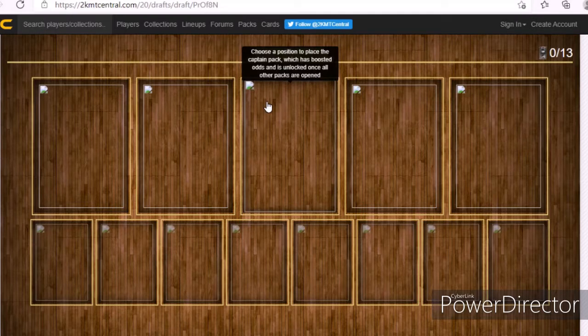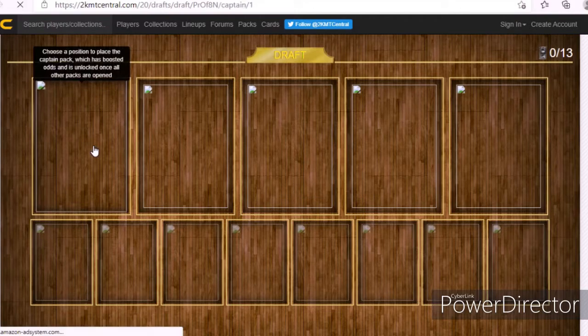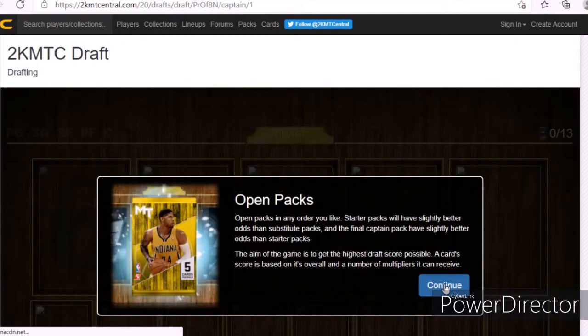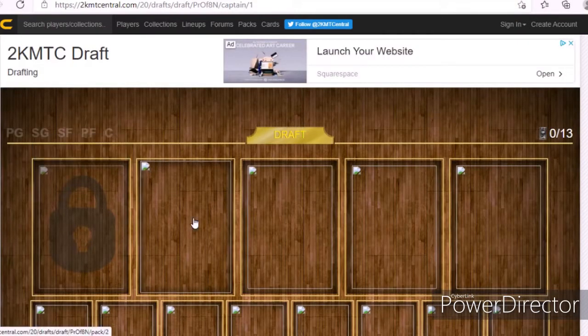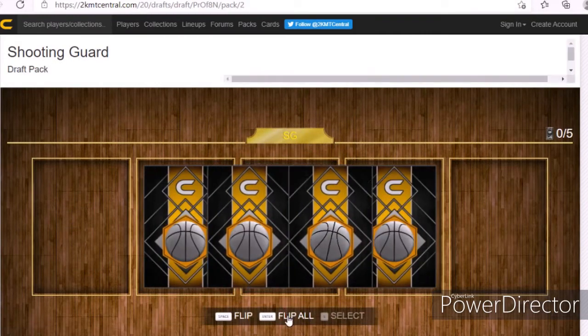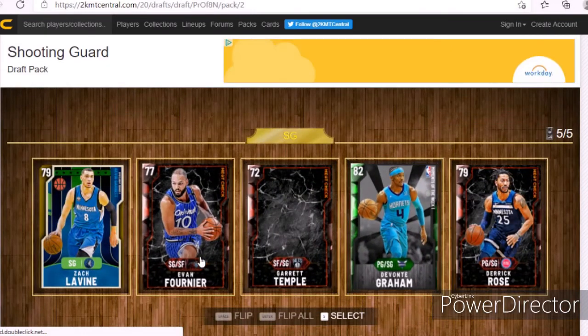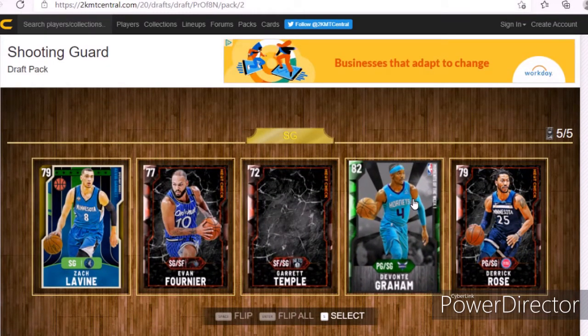First I have to choose a captain pack, which is where your best player is going to be. My captain would be point guard. For my starting shooting guard pack, I'm going to hit flip all and I get — best player is probably DeVante Graham.